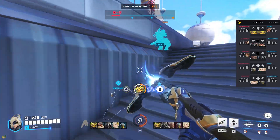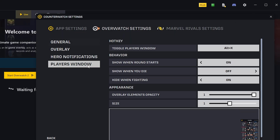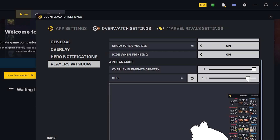You can toggle the player panel on the right side of your screen by pressing Alt and X. This panel is fully customizable — you can change the hotkey, make it open automatically at the start of a round, have it appear when you die, hide it during teamfights, and even adjust its opacity and size.